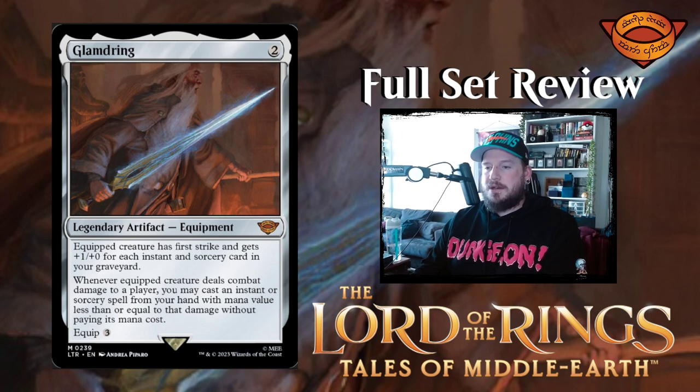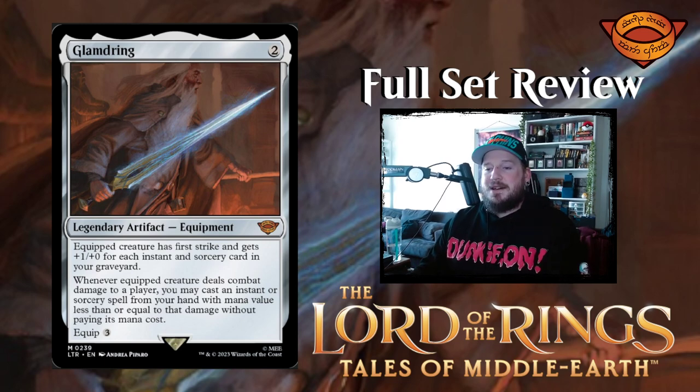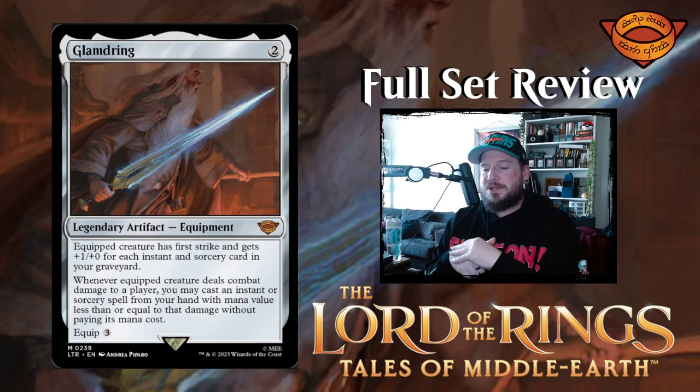Next up we have Glamdring, Gandalf's weapon — two mana for a legendary mythic artifact equipment. Equipped creature has first strike and gets +1/+0 for each instant and sorcery card in your graveyard. That Gandalf combo with instants and sorceries is just brutal. Whenever equipped creature deals combat damage to a player, you may cast an instant or sorcery from your hand with mana value less than or equal to that damage without paying its mana cost. Equip cost is three. I think that is fantastic — I want Glamdring real bad.